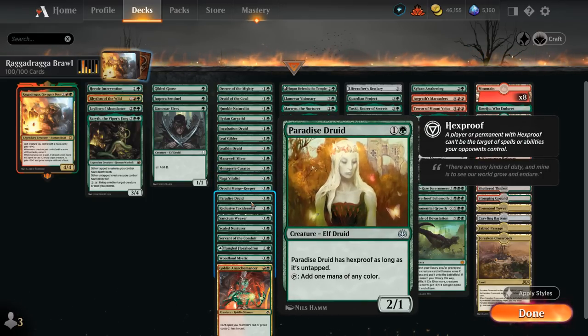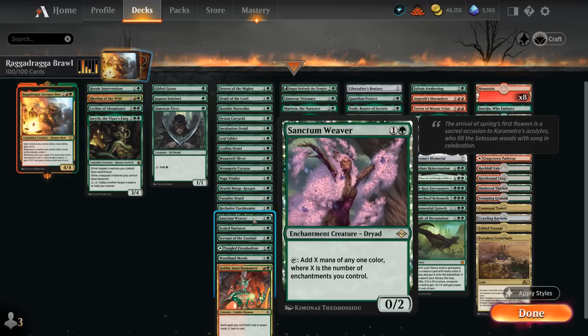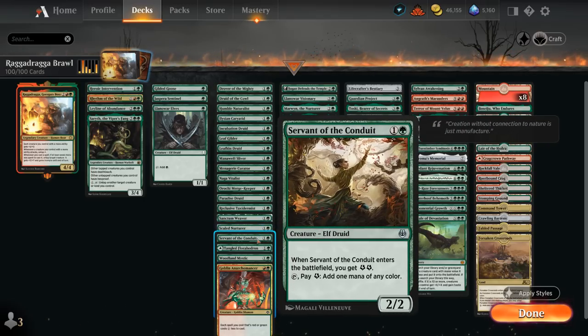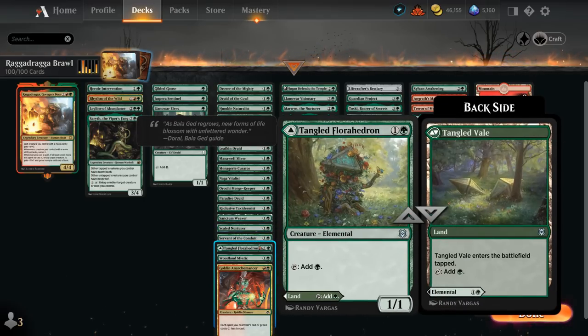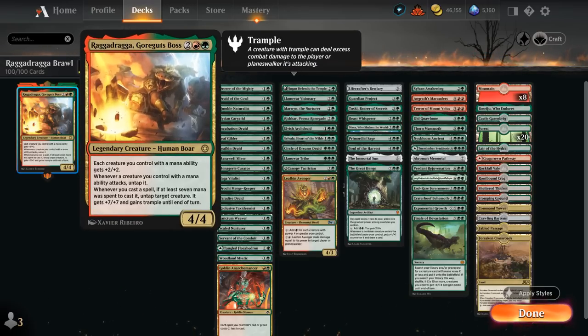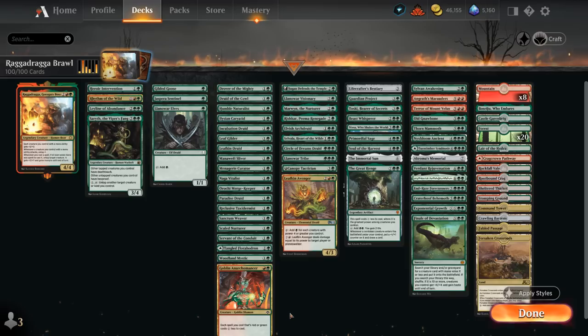We've also got the Curator which can sometimes draw cards, Naga Vitalist, Magekeeper (can potentially make double green), Paradise Druid (always a safe investment), the Taxidermist, Sanctum Weaver with enchantments, Skilled Nurture which can gain life if we play a Dragon Servant, Florahedron (can be played as a land), Mystic, and the Anarchomancer — not actually a mana creature, so it doesn't get the +2/+2 bonus, but helps us double spell in the mid to late game.